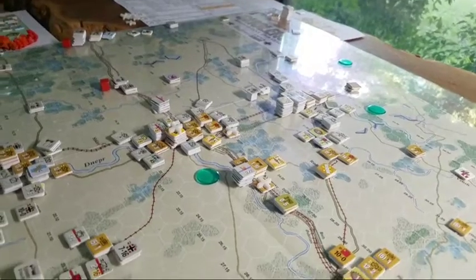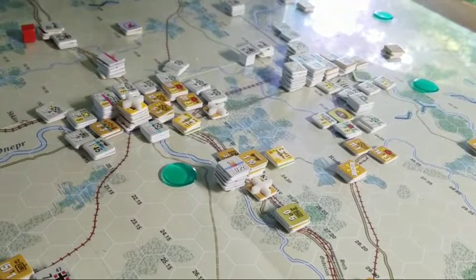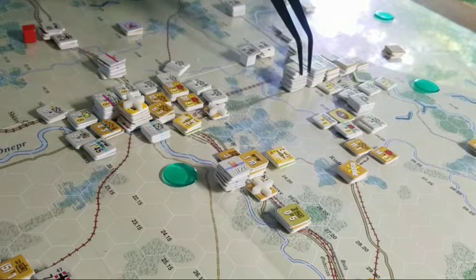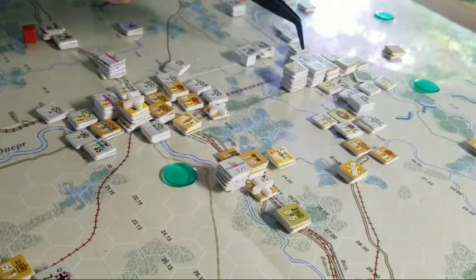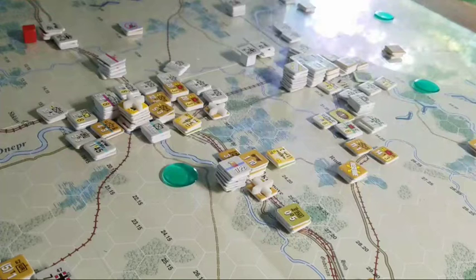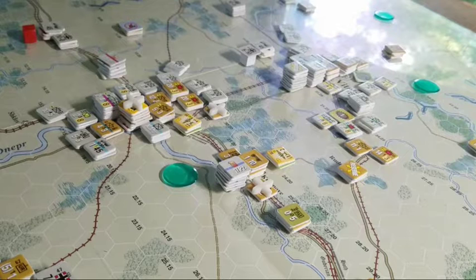I've got 7th Panzer, 20th Panzer, 12th Panzer finishing off the encirclement, and 20th Motorized here is going to take a crack at a couple of hexes. There's another truck there I could use. Interesting force mix that comes on the board — the panzers are on first, then a bunch of divisions come on. It's been an interesting experience to goof around with the game here.